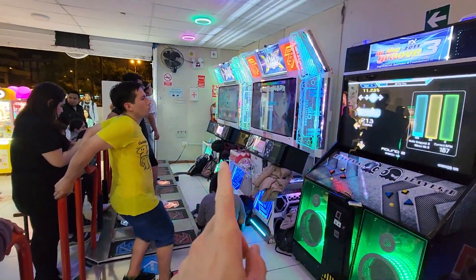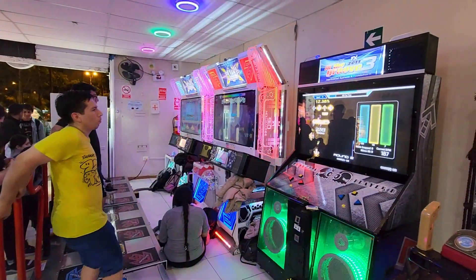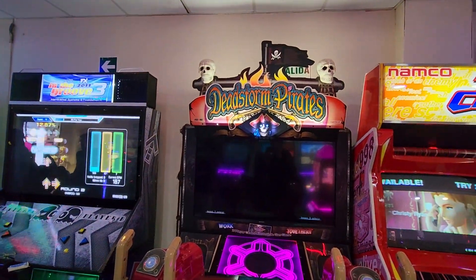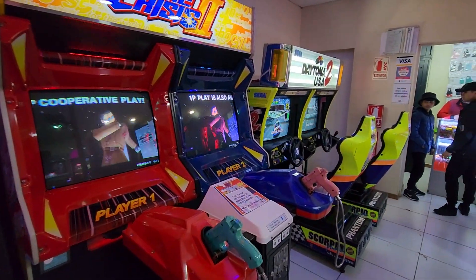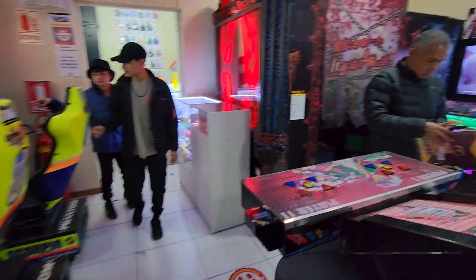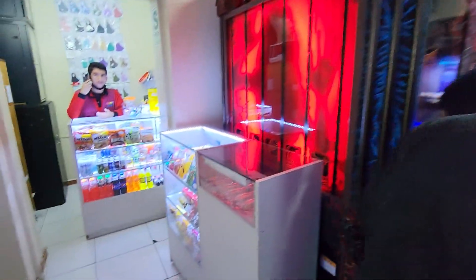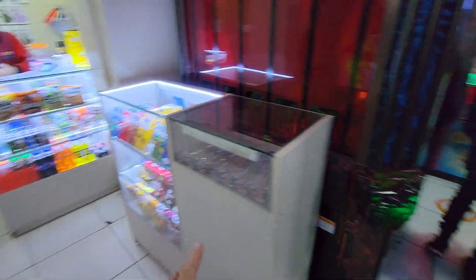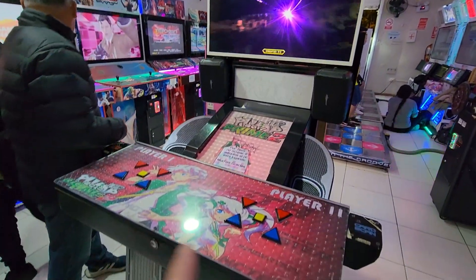And then we have two Pump It Up LX machines right next to it — amazing, isn't it? And Dead Storm Pirates, Time Crisis 2, and Daytona USA 2. And over here, Dark Escape 4D. There's a little counter where you can buy things. But check it out — Prime 2, hand pump.